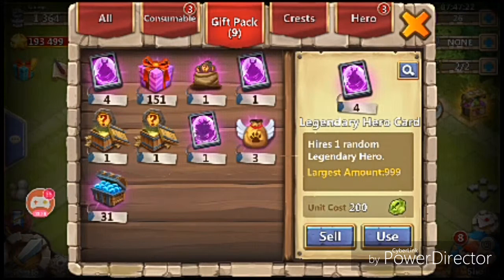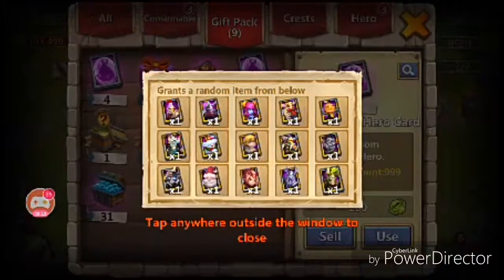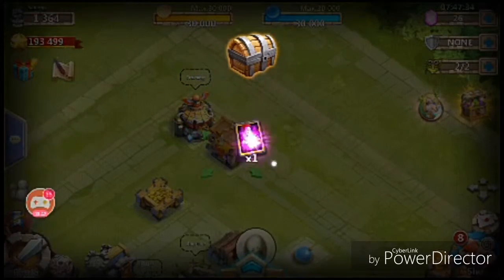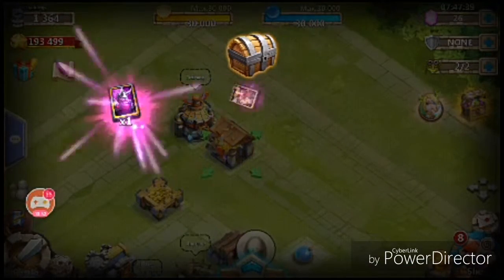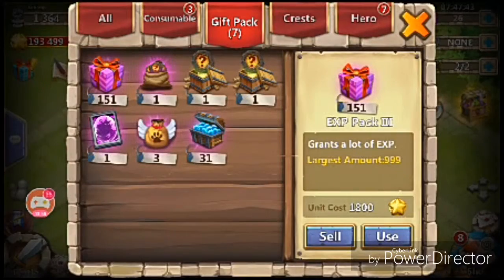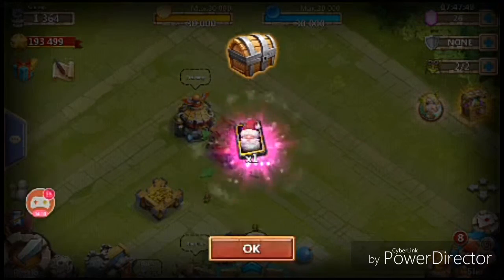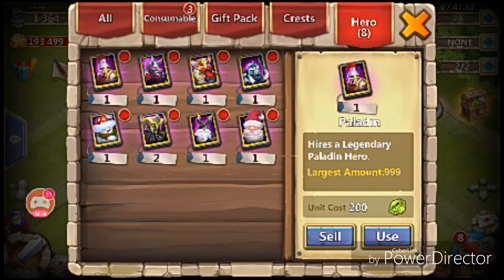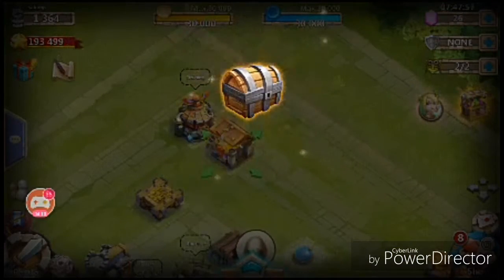Let's open these packs as well. What's the difference between them? They give the same heroes — I think it's a glitch. Let's open the Paladin one. Let's open four and see what we can get. Okay, so Zilla — okay, that's not bad. We're starting with these heroes; they're not bad for the new account. Let's open the strong packs as well.